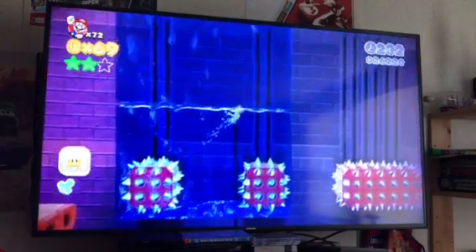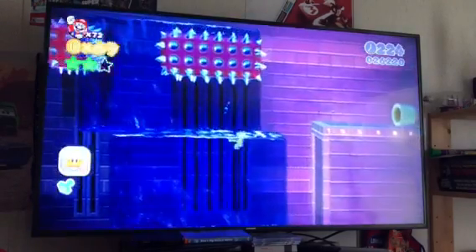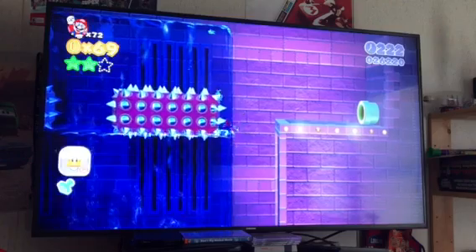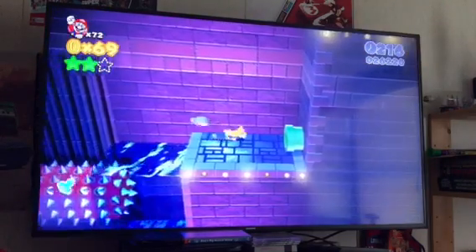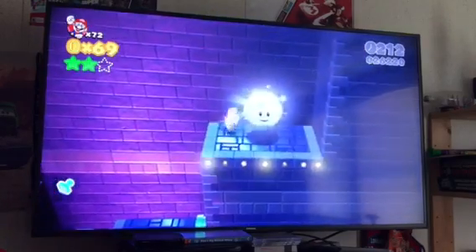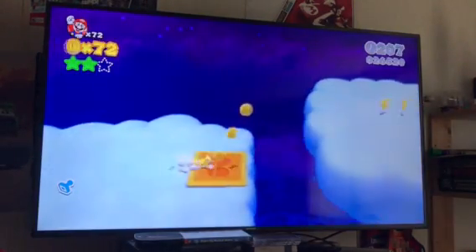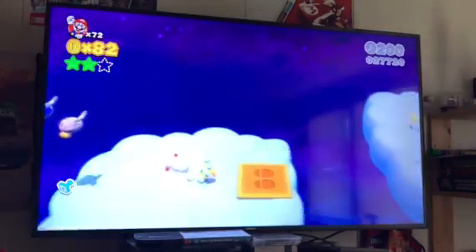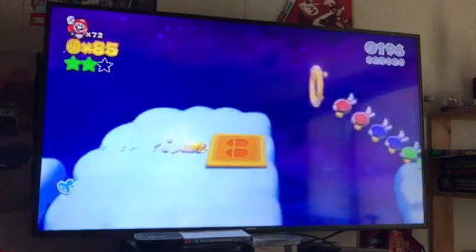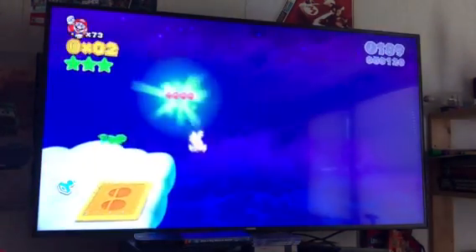Okay, here is this part — pretty easy if you know how to deal with it. Climb this up with the catsuit and go inside this cloud, and it'll shoot me toward the sky so I can get the third and final green star. And there it is.